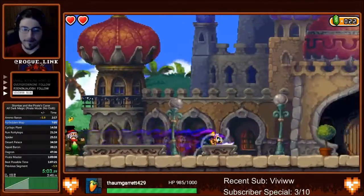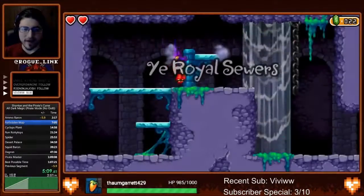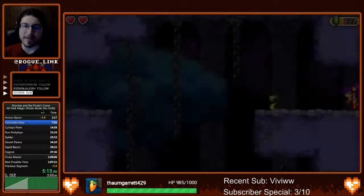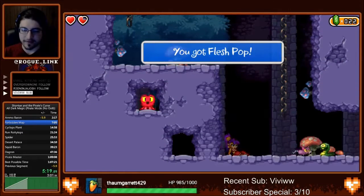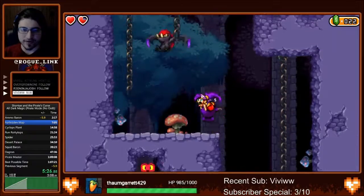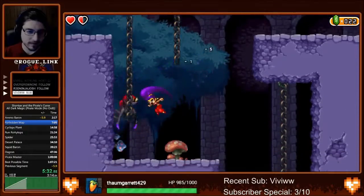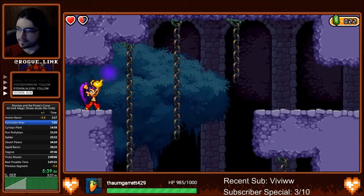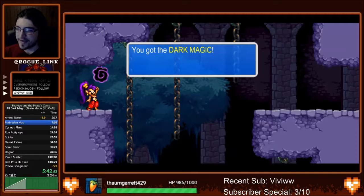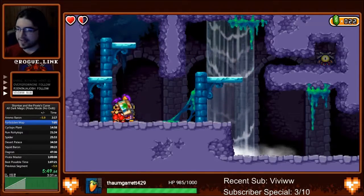We're also charging through enemies to get money and potential drops. We need to pick up three Flesh Pops. We're able to kill these enemies multiple times by resetting everything and bouncing off of the ceiling — every time you touch the ceiling it resets your attack, so we're actually able to kill the enemy multiple times. We're also getting another Cacklebat here. We leave the room before picking up the Dark Magic because it's faster than waiting for the death animation.